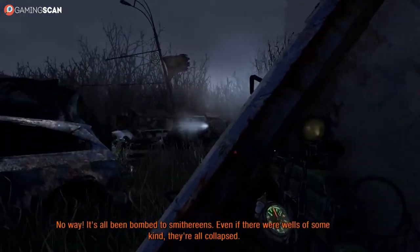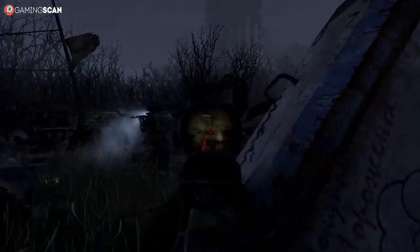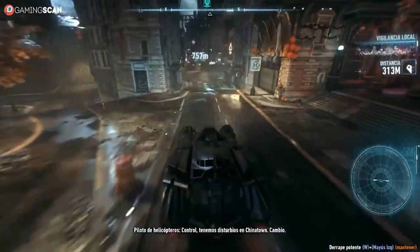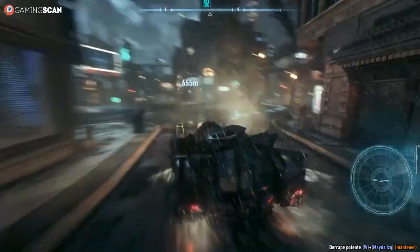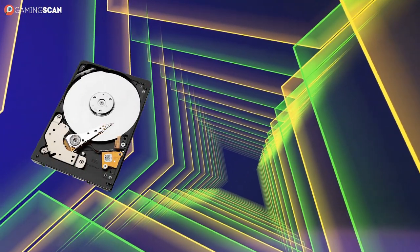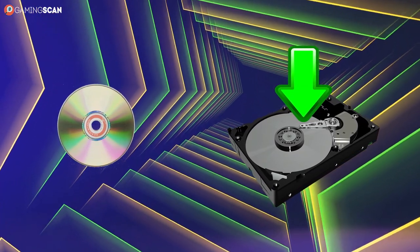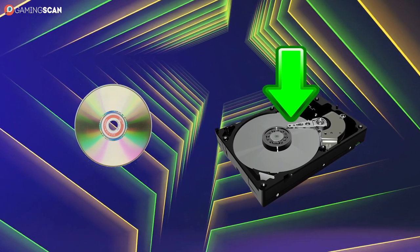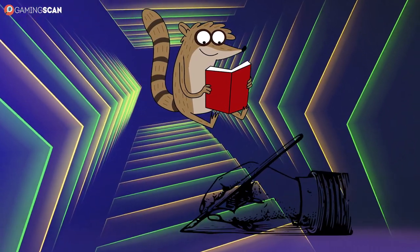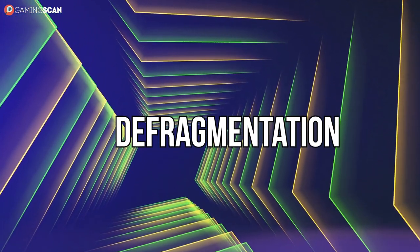Next up, we have defragmenting. It's quite a shame that this isn't as widespread a method as uninstalling junk software or even reinstalling Windows, because it goes a long way to help your hard drive's longevity and effectiveness. So what is defragmenting? It all comes down to the way an HDD functions. The disk spins, and the arm writes and reads data. Because of the way this mechanism works, individual files get split into multiple pieces on the drive — usually when there's a lot of reading or writing happening. This is called fragmentation, and defragmentation is what you do to fix it.